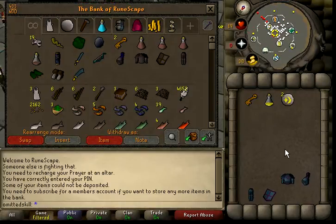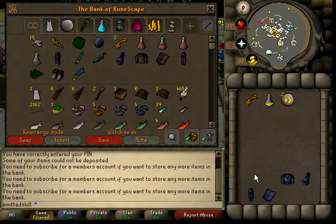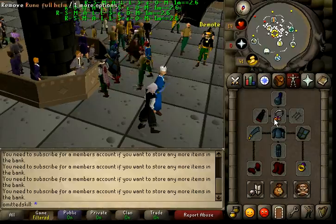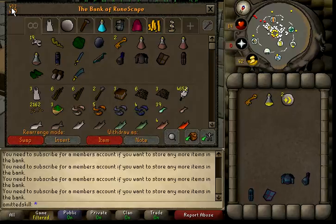Hey guys, welcome back. This is Adventure 91, and I don't have enough bank inventory to do that because I've run out of memberships. We're not a member, so I have 33 items and I need to get rid of some.